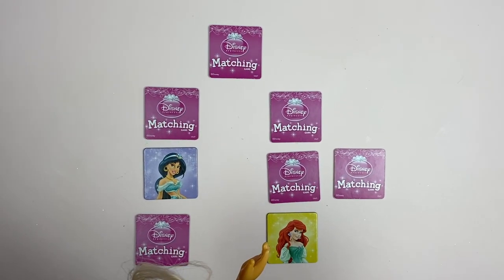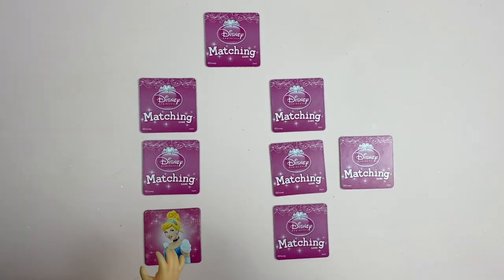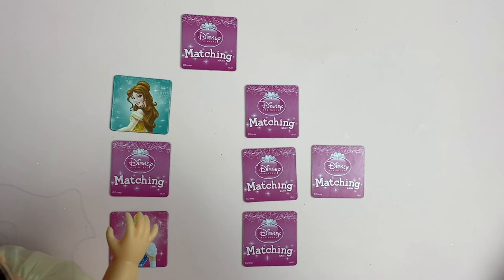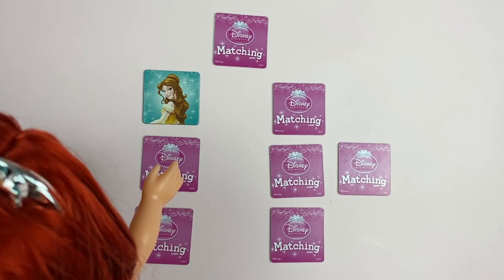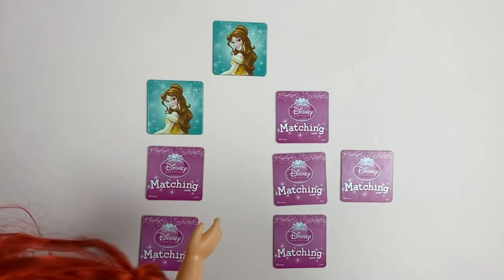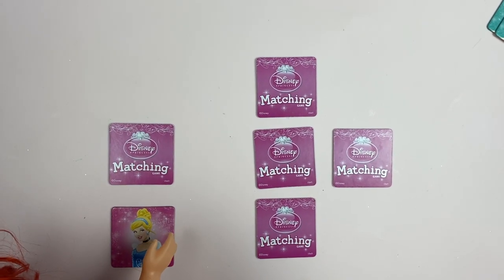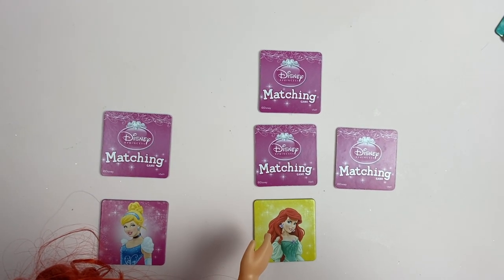Okay, it's Snow White's turn. Maybe I'll get this one. I got Cinderella. Hmm, maybe that one. Oh, I got it wrong. Okay, Arcee, it's your turn. I will choose that one. I got Belle. Hmm, where was Belle? Maybe that one. Yay, I got it right! My turn again. I'll choose this one. I got Cinderella. Maybe Cinderella's here. Oh no, I got it wrong. Okay, Arcee, it's your turn.